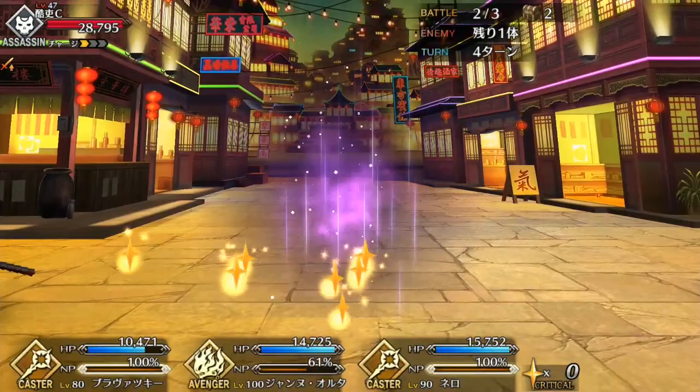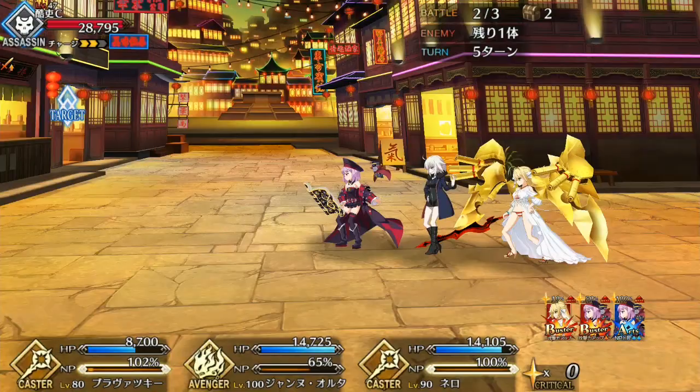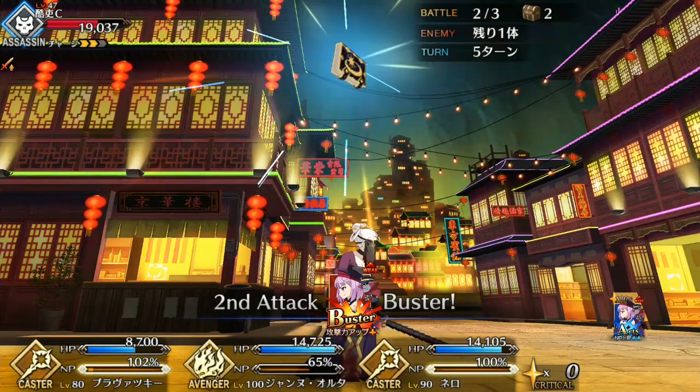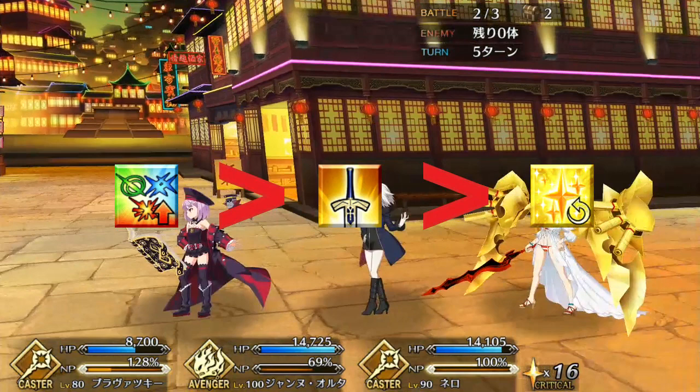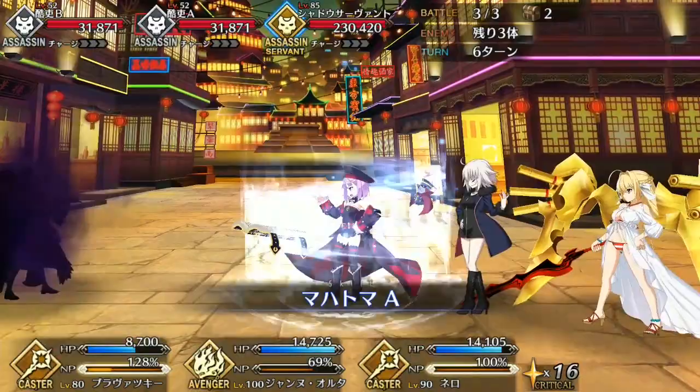Mahatma also provides good utility and a buff for Helena, but don't depend on the skill too much — 5 stars per turn is nice but not a game-changer unless paired with 20-30, and her Noble Phantasm damage buff, while powerful, is very RNG-heavy and not party-wide. You should prioritize Pursuit for the Unknown first and foremost, then level Mana Tuning for better Noble Phantasm charge, and finally Mahatma to improve the RNG chance.